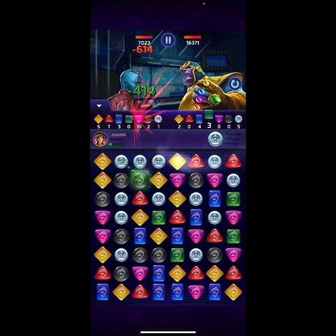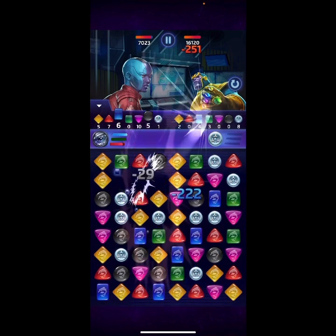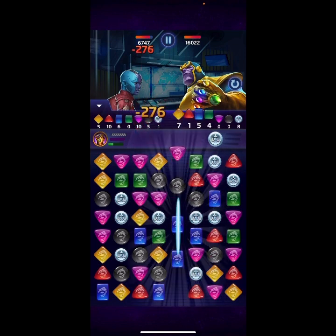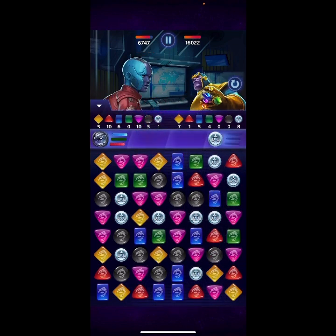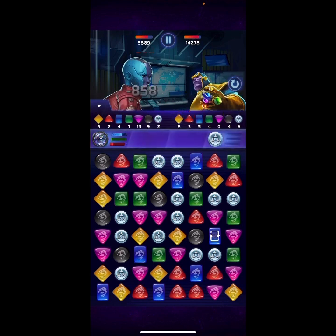Blue match — okay, awesome. They went for the green. We could go for the black, the black and team-up, or the blue. We're gonna go for the blue match. They're gonna go for the four-match yellow obviously. We're gonna use it right there — it usually goes on top or on the bottom. Going for the purple right there — four-match blue.